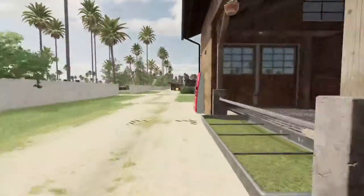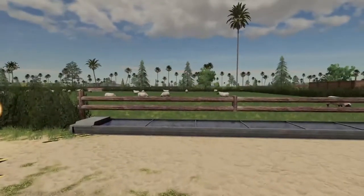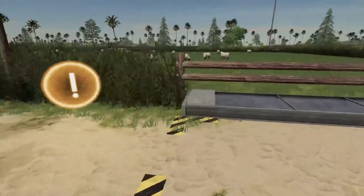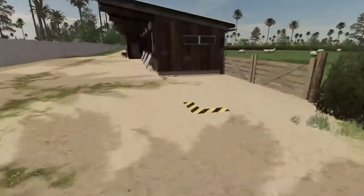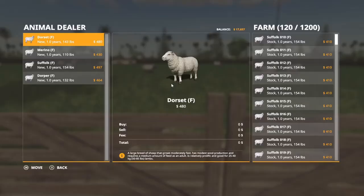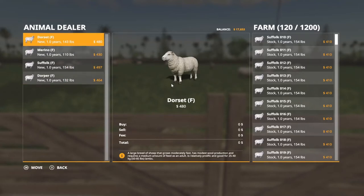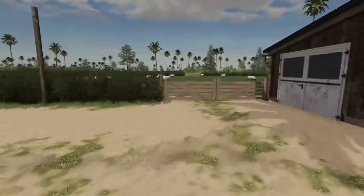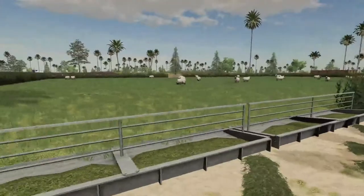We're going to go over here to our sheep pen next. There are water troughs here of course — you can buy the pump if you've got the Global Company mod. The actual mod is Animal Pen Extension. The sheep capacity is crazy — it's 1200. You have four different types; they're pretty much the same, just a little color difference. Their food and water are over here. They do not have straw, and they do not produce manure.